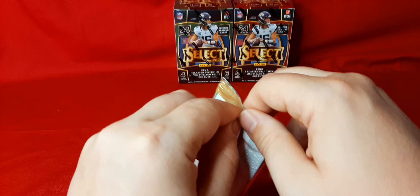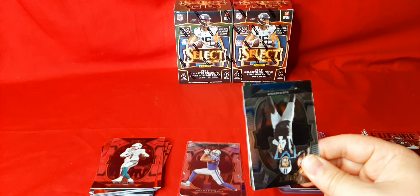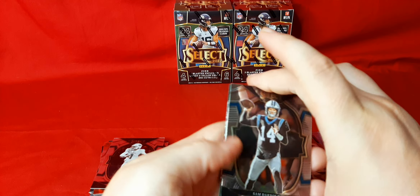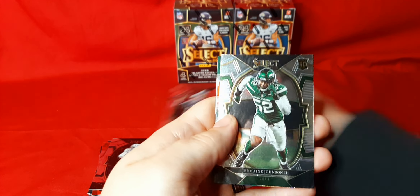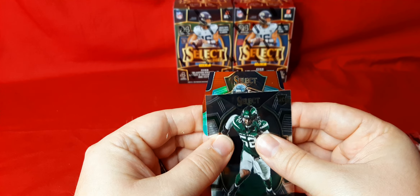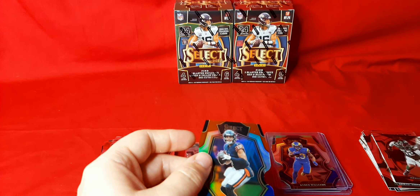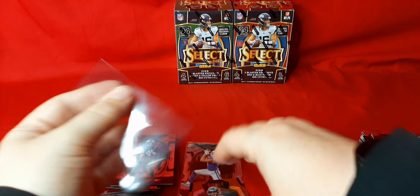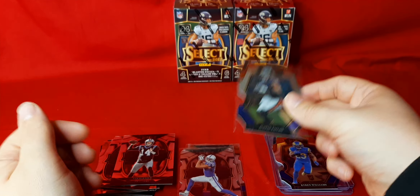Final pack of the break here. Darnold. We got Jermaine Johnson. Our final die cut — we got Sauce Gardner on the premier level. Last one for the Bears: second-year Justin Fields. We'll take that one. This dude's leg ability is amazing — he just needs to get his arm figured out and he'll be great.